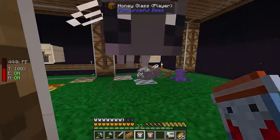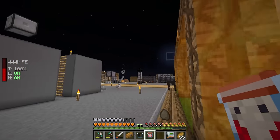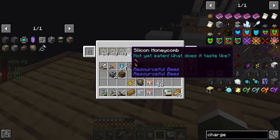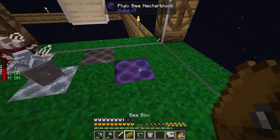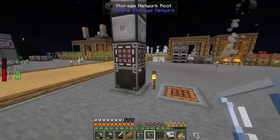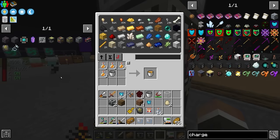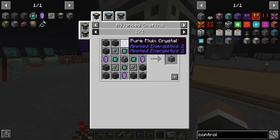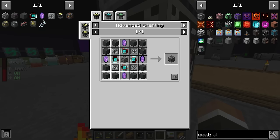We'll get another puller module into the modular router to pull from this apiary storage, and make sure we have storage drawers for all the new resources coming in so they process passively. The steel casing is done - we'll take that and drop it in the system. Next, for the ME controller we need four steel large plates, four pure fluix crystals, and an advanced crafting table.